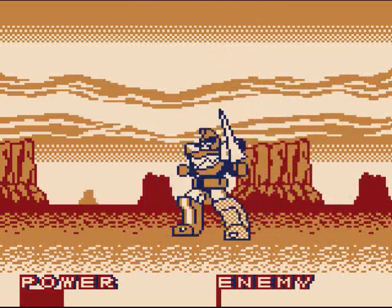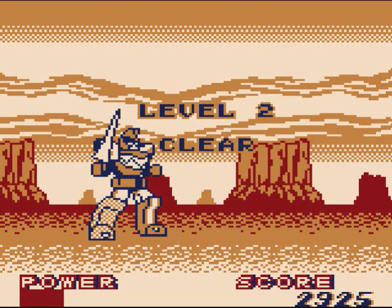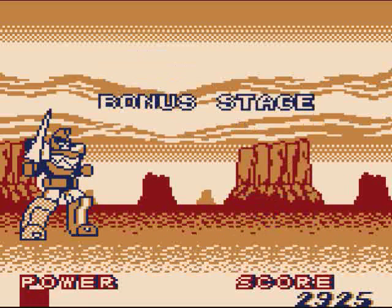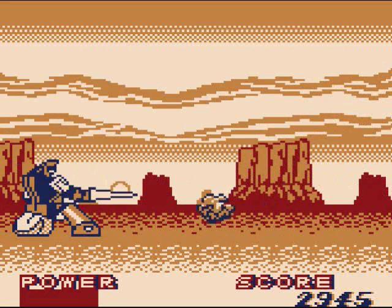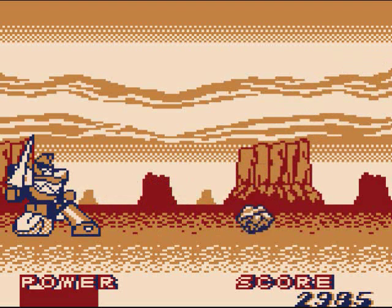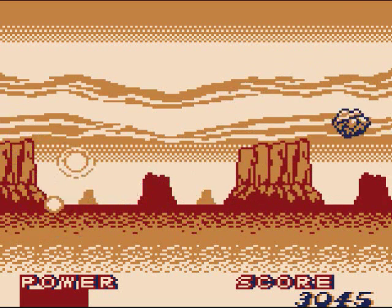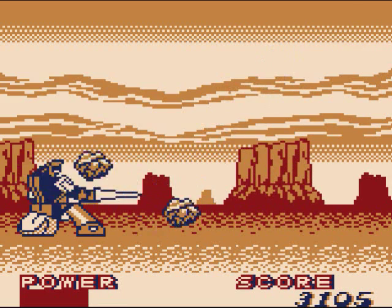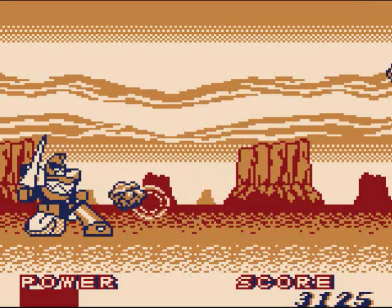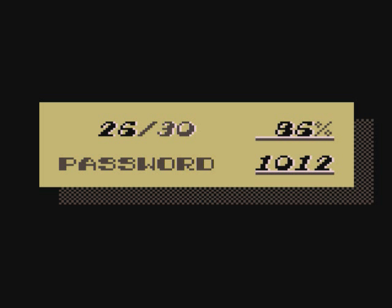Kick him in the face! That takes care of boss number two — level two clear! Let's see what bonus stage this is. It would have something to do with rocks. Usually depending on what boss you fight, it alters the bonus stage you're gonna have. When fighting Squat, you were using fireballs, so it's mostly fireballs in that bonus stage. In this stage, King Sphinx was throwing boulders, so the bonus stage has something to do with boulders. I'm not doing too great at this one. I'll try a better position here — I got 26 out of 30, that's 86%.